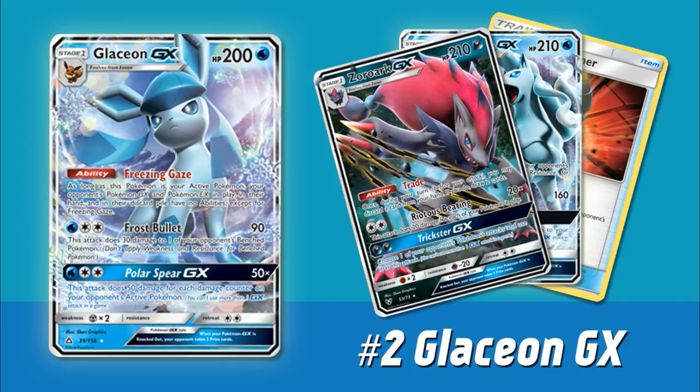Next up, we have arguably the most hyped GX to come out of this set — another new Eeveelution, Glaceon GX. Similarly to Leafeon, it has 200 hit points and two retreat cost. But let's look at the specifics. It has this ability, Freezing Gaze — this is really why people are so excited. As long as this Pokemon is your active Pokemon, your opponent's Pokemon EX and GX in play have no abilities except for Freezing Gaze. This is insanely powerful, partially because of that Energy Evolution Eevee we have in the format. On the first turn, if you attach a Water energy and evolve straight into a Glaceon, your opponent suddenly can't Ultra Ball for Tapu Lele to get that first turn Bridget.